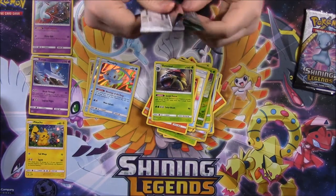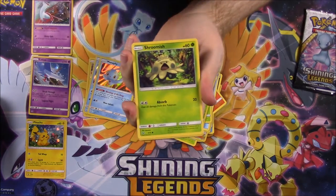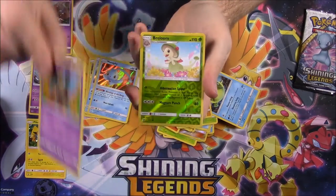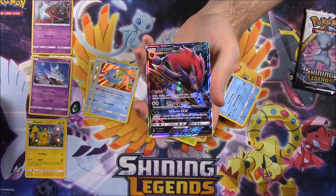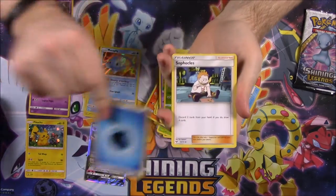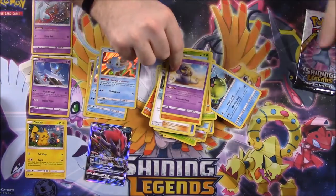We got another Genesect pack here. We have Shroomish, Qwilfish, Stunfisk, Bulbasaur, Golett, Breloom as the reverse holo, and oh — there's our Zoroark! That's so crazy. The one GX I said we needed and we got it! So we got a Zoroark GX now — that's awesome. Then Water Energy, Sophocles, Incineroar, and Arbok.